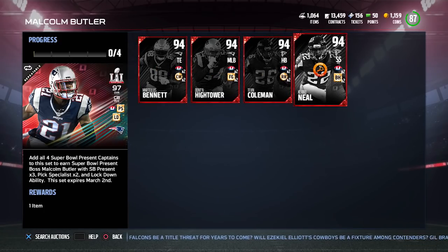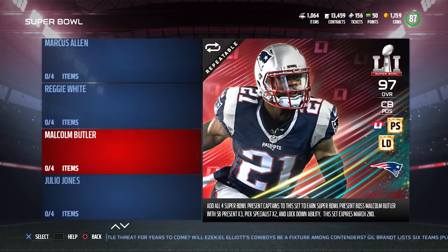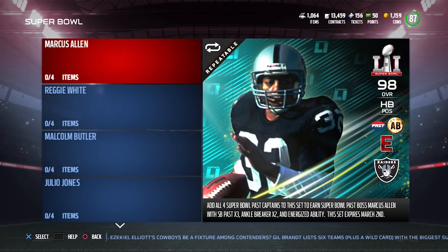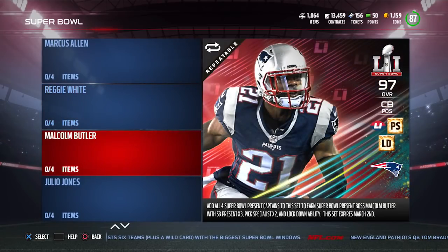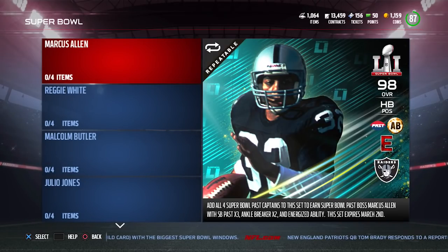At least at this point, getting the Julio Jones or Malcolm Butler is going to be quite expensive. On the Past side, there are two legends: Reggie White and Marcus Allen — two beastly cards. These cards also have upgraded chemistries: Marcus Allen has Ankle Breaker and Energizer ability; Reggie White has Super Bowl Past chemistry, Pass Rusher times two, and Jump the Snap ability.